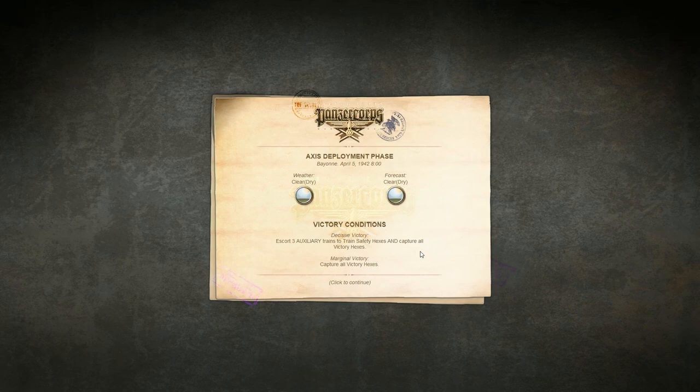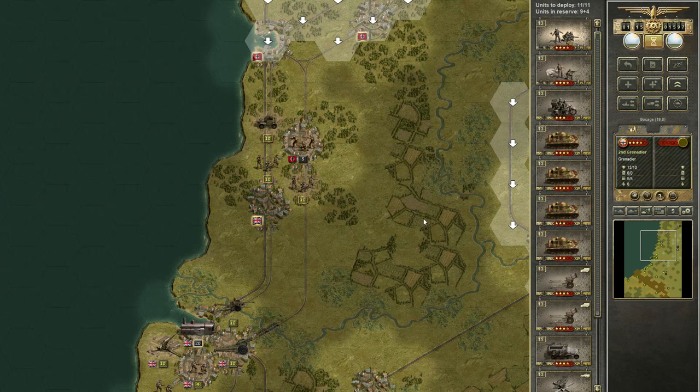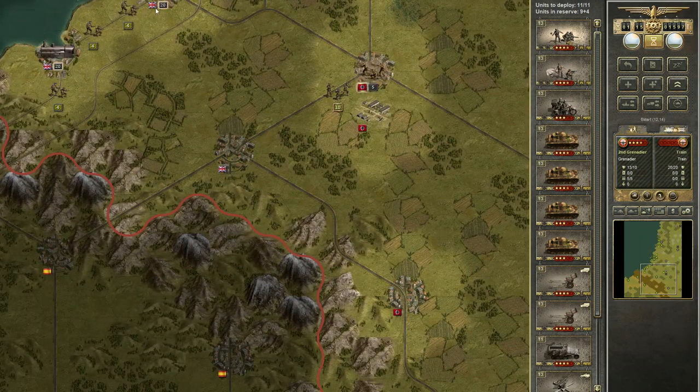To get the sense of victory, we must escort three auxiliary trains to train safety hexes and capture all victory hexes. Now let's see the map.